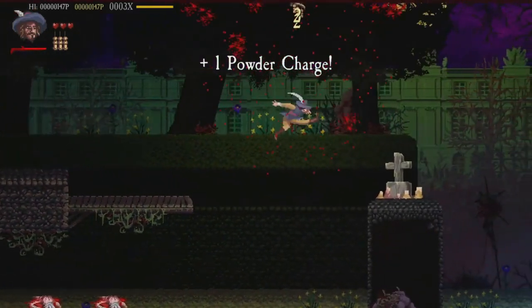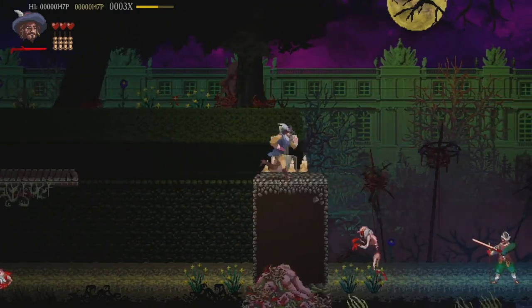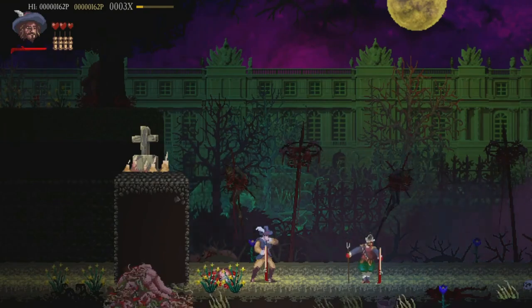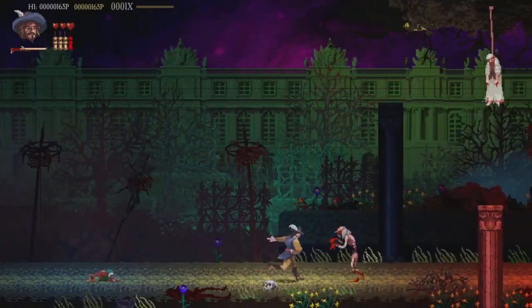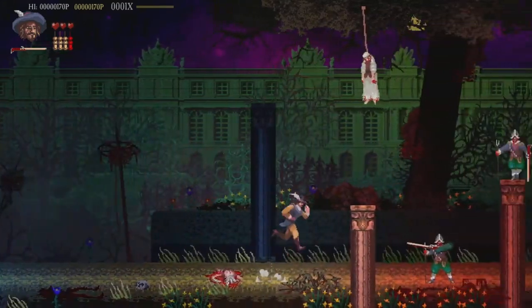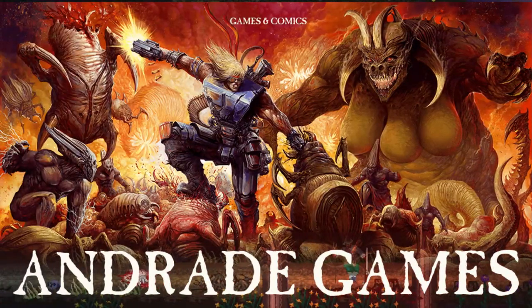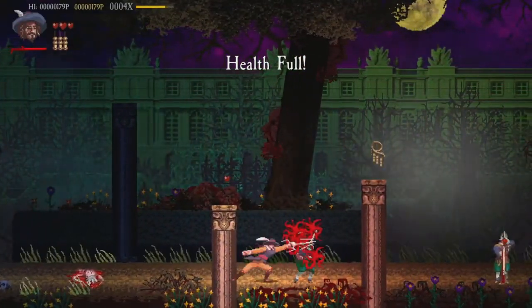Do you ever have games that just transport you back to simpler times, where games didn't have to hold your hand because it was immediately understood how to play them — because of how intuitive the design was? Heidelberg 1693 is just that. Developed by Andrade Games and released on Steam a little over a year ago, this indie gem has finally made its way to consoles.